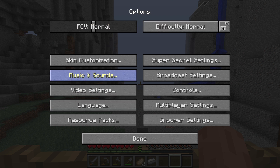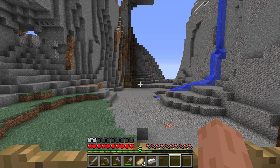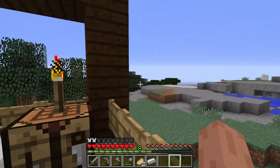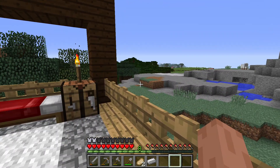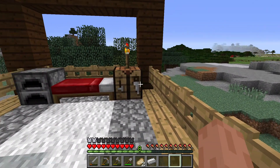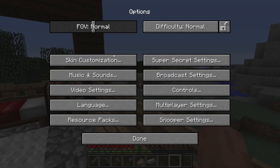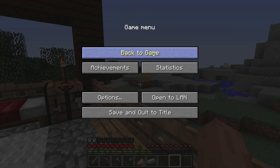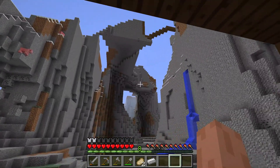I'm gonna turn up my render distance so we can see a little better. Not 18 — maybe 18, yeah, sure. Oh wait, never mind — that's a savannah biome, that's a little too far. Let's turn it down to about eight chunks extra — five more chunks. Yeah, now we can properly see our whole base section.